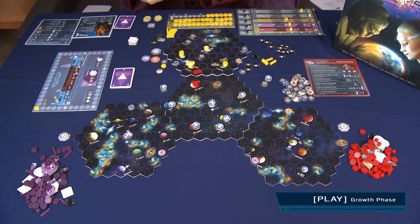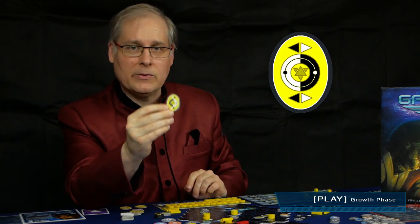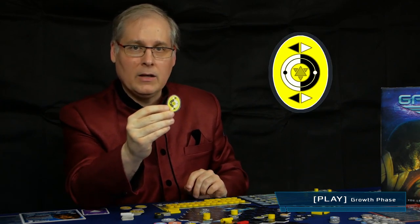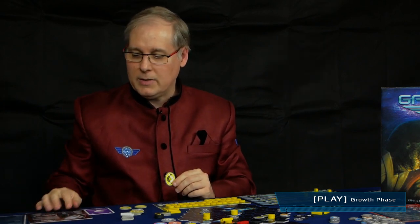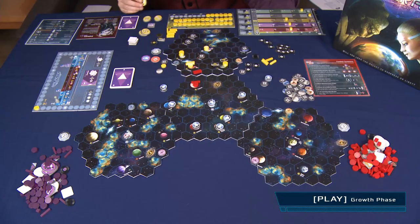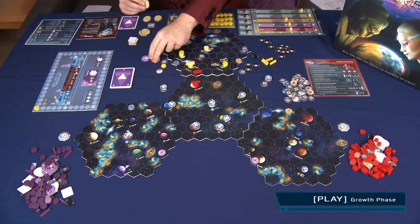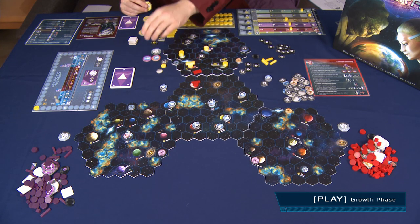The first thing that can happen is somebody has picked the switch alignment counter. If you pick the switch alignment counter, you simply flip your star people tile to the other side. If you are at war with somebody, you are automatically at peace — everybody sees a new side of you, so everybody is assumed to be at peace with you. You do this immediately when you reveal the counter, not in turn order like the remaining counters.